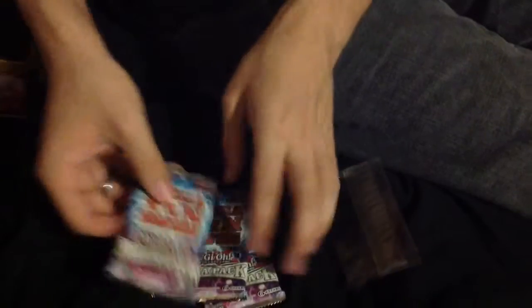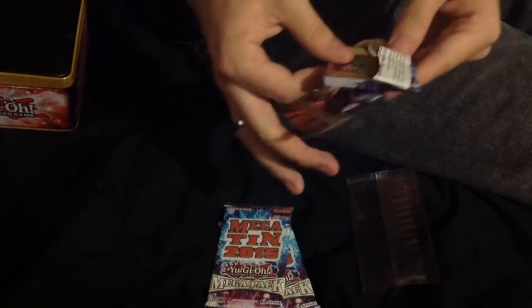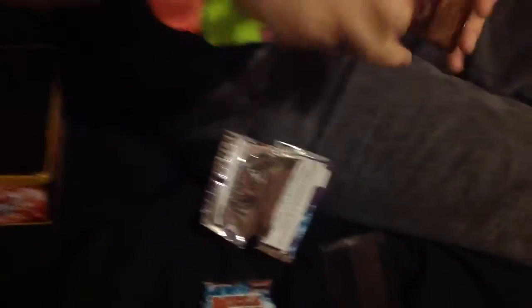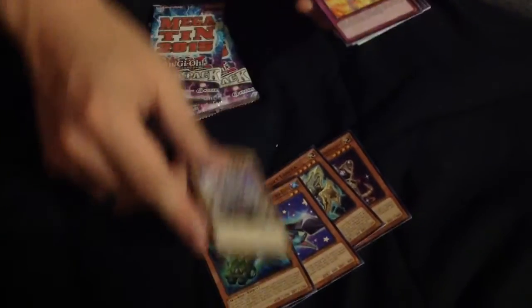You only get three cards in the promos, but we get 16 cards in a pack for these. Guaranteed one secret, one ultra, one super, one rare, and then the other commons. And these are reprinted cards that came out from the past three or four sets over 2015. So you basically get just about every major card that came out that year in this Megatin, with some exceptions.